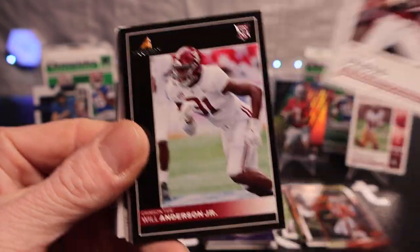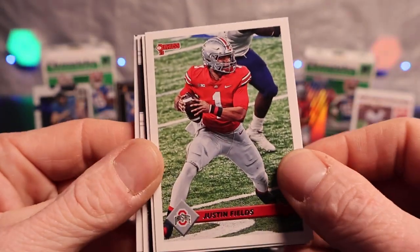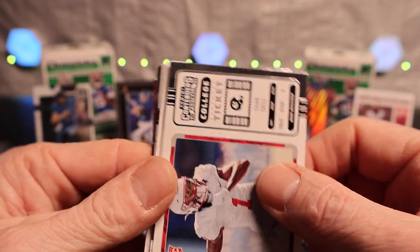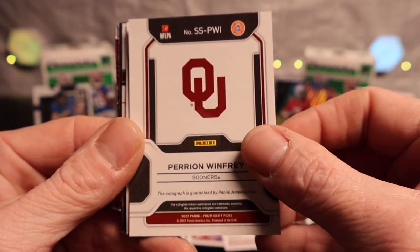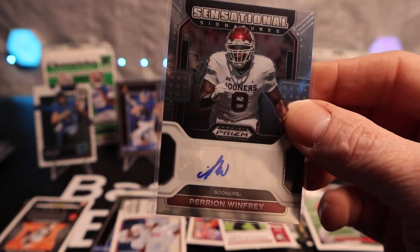Another Bryce Young - these packs are just on fire! Will Anderson Jr., Miles Murphy, Justin Fields, David Hudson, another Will Levis. Tank Dale - we just pulled this, almost the same pack. Oh - an autograph! Let's go! I personally don't know the name but we got an autograph, never complained about an autograph at all.